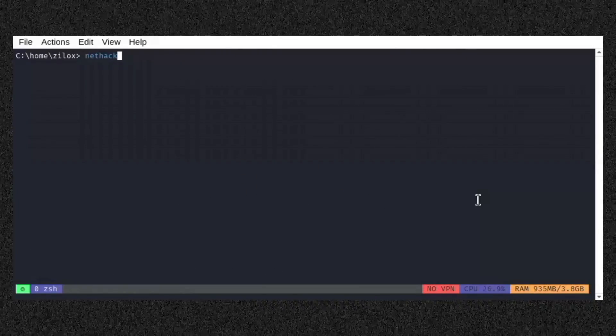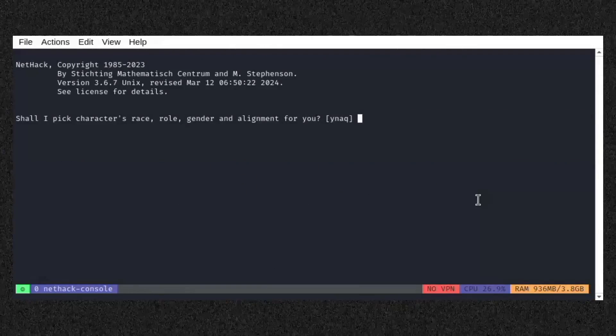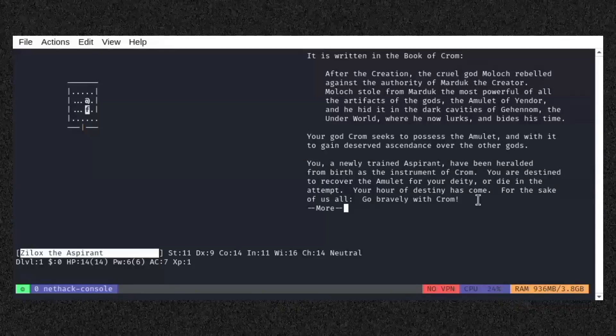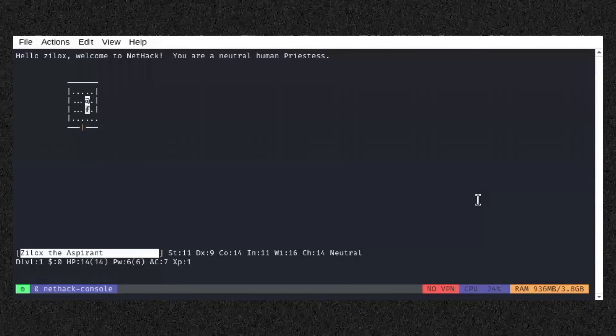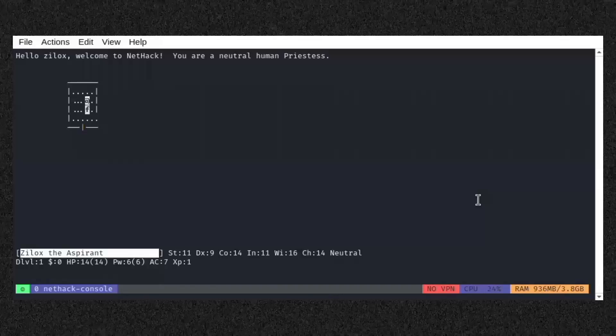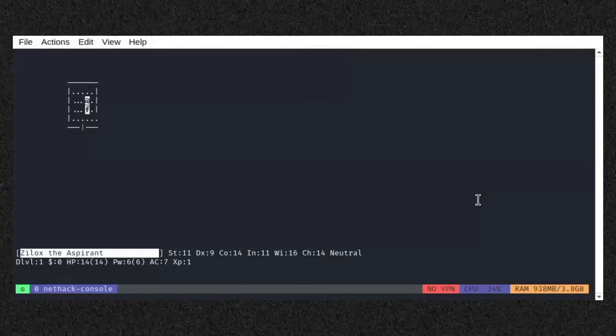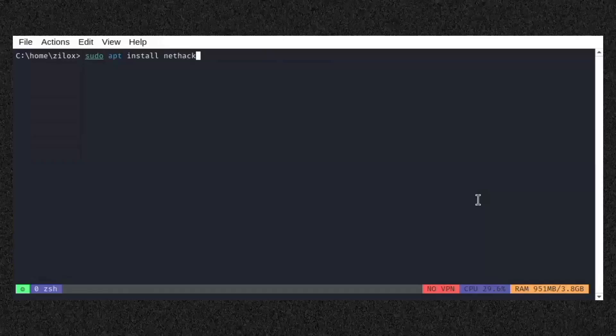NetHack is another cool game you can play in your terminal. One of the oldest and most complex roguelike games, NetHack is a text-based dungeon crawler where you explore deep dungeons, defeat monsters, and seek the Amulet of Yendor. It features permanent death, so each game is unique. You can install this game by typing the following command in your Linux terminal.